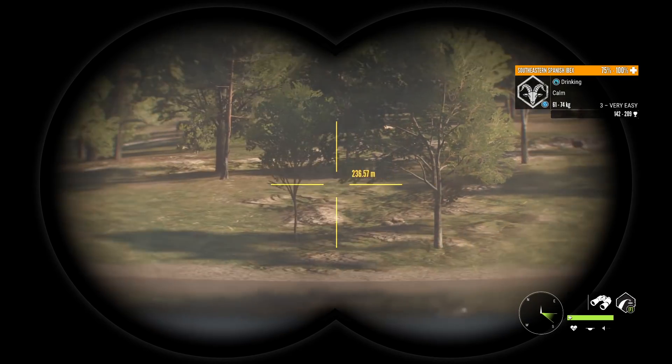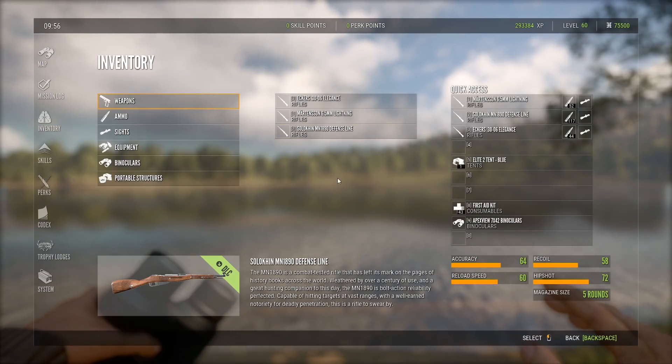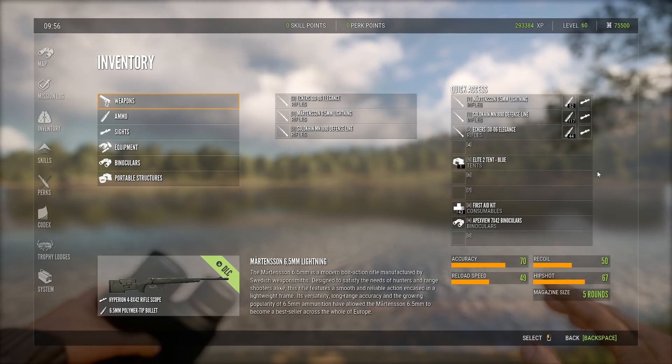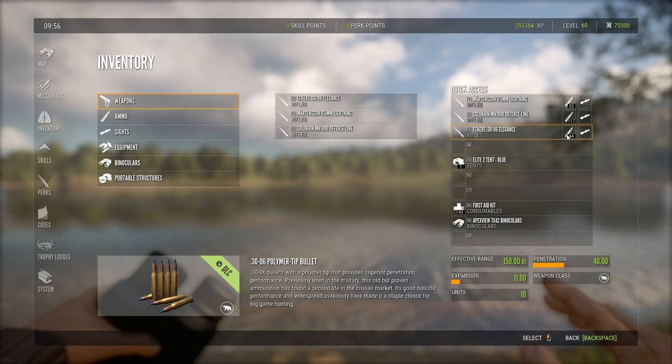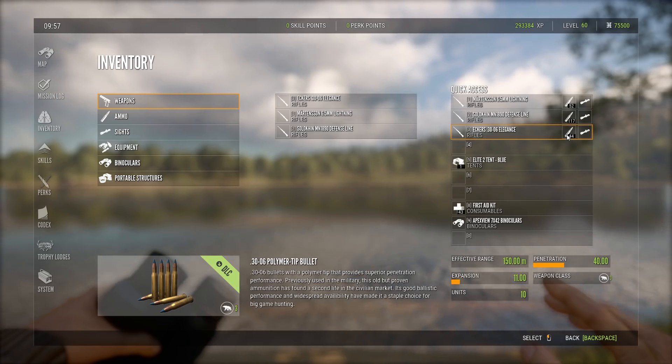So to compare the weapons, you really need to compare the 6.5 versus the 30-06, even though the listed weapon class on the 30-06 is 3. You get integrity on the same animals with the 30-06 as you do with the 6.5.